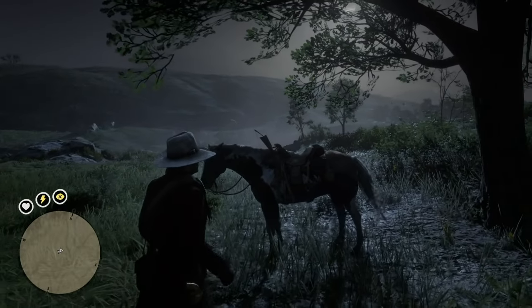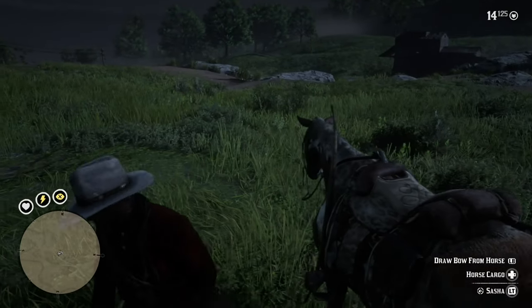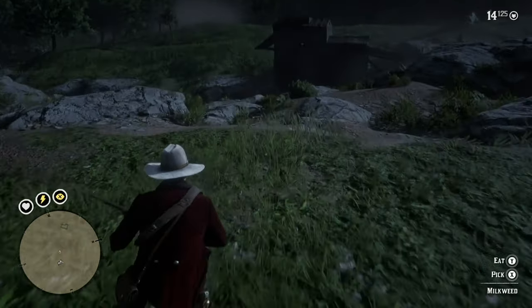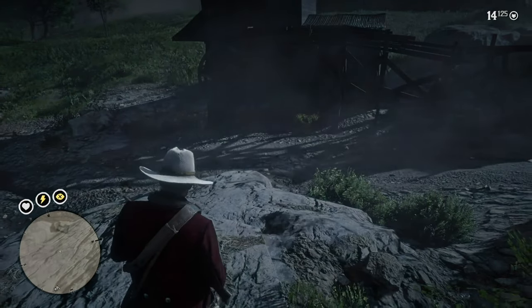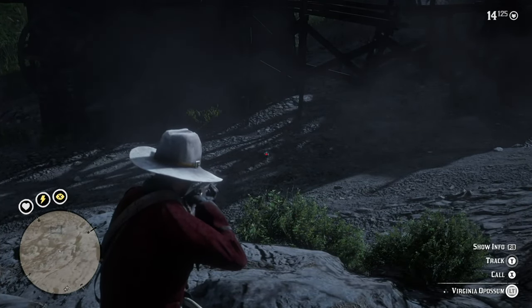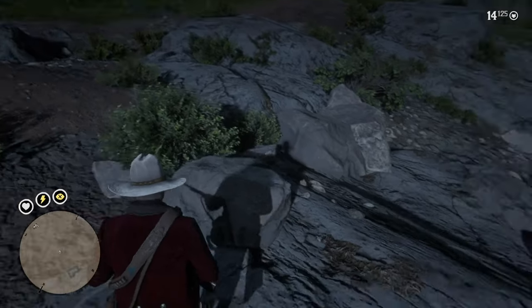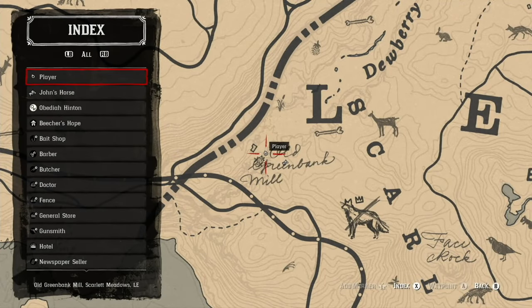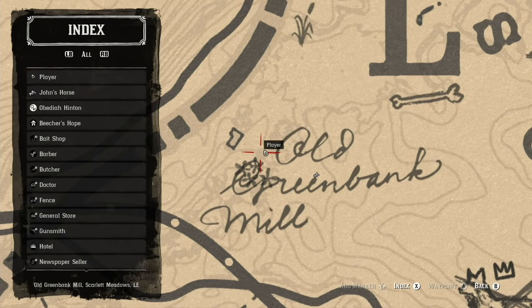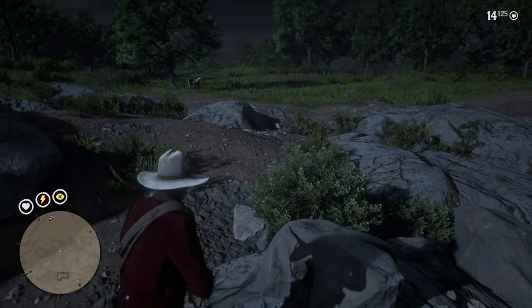I did a video a while back showing where you can get a possum for sure. It spawns by Old Green Bank Mill, by Dewberry Creek. It might not be a three-star possum, but sure enough there it is glowing — only a one-star. Possums are actually used a lot by the trapper for crafting certain items. The best place to get a possum is guaranteed Old Green Bank Mill. If you kill the possum and came back a day later, it won't spawn. You've got to wait at least three days.